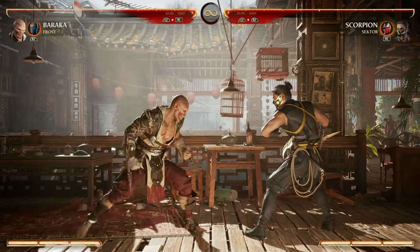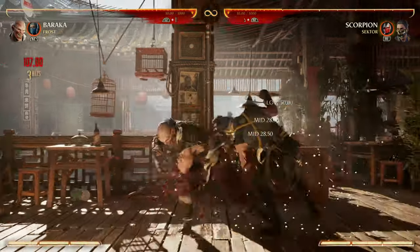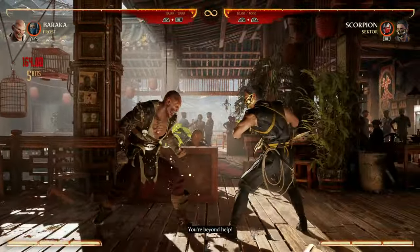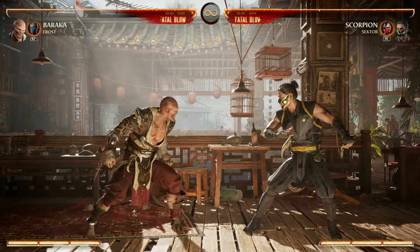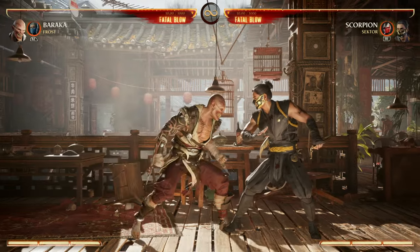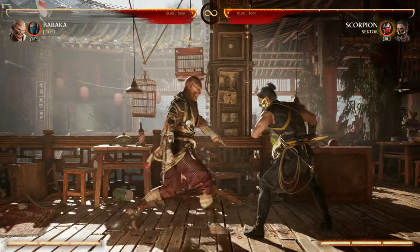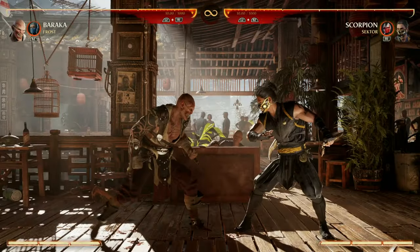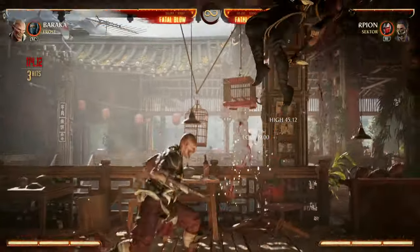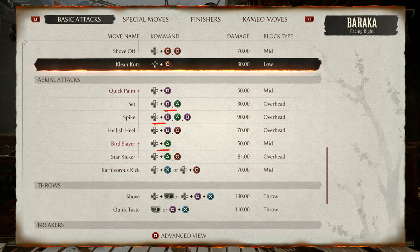For our low starters, we have back 1, because that cancels into specials like back 1, down forward 2, which ends in an overhead — so a great way to mix up your opponent. It's got pretty decent reach and the animation just doesn't look low, so you'll probably catch your opponent off guard. Next we have back 3, and the reason why that is so good is because it doesn't look low, it hits mid then low. It's one input, two attacks, and you can continue with back 3, 2 or back 3, 1 for an air pop-up into air combos.